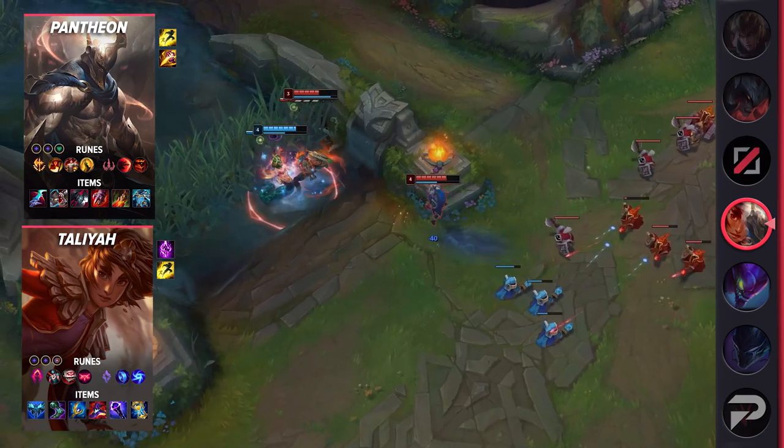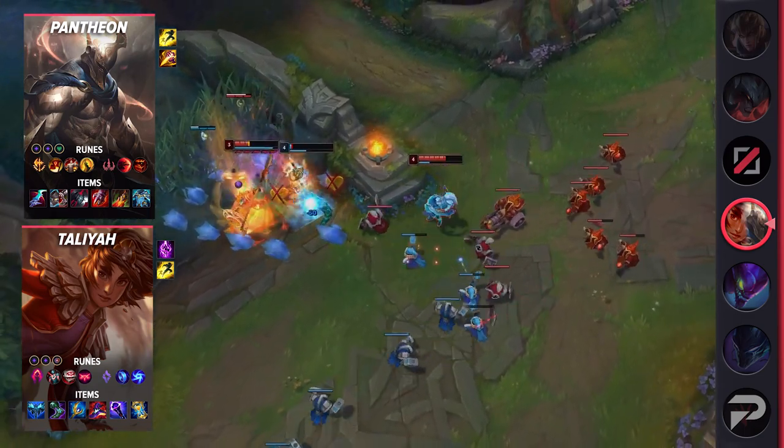For Pantheon's items, build Eclipse, Defensive Boots, Black Cleaver, Sterak's Gage, Death's Dance, and Force of Nature.